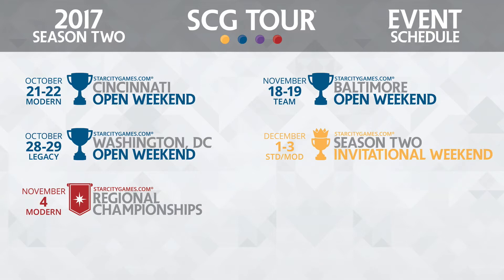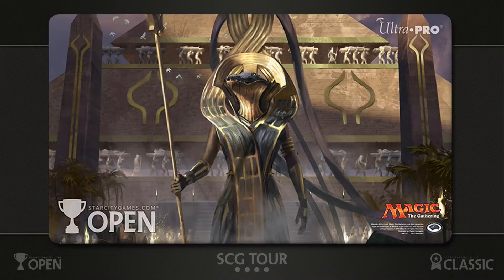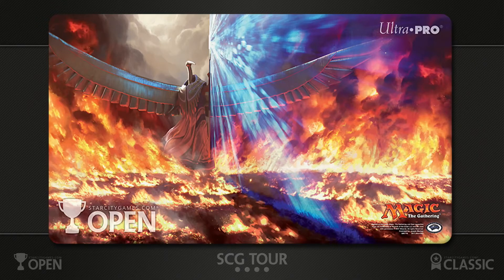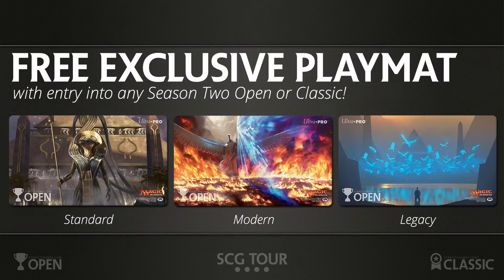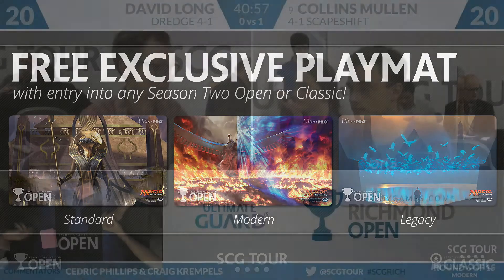When you play in our Standard Opens and Classics, you'll get play mats. For Standard, it's Bontu the Glorified in Invocation style. For Modern, it's Spellskite — my favorite artwork on the SCG Tour right now. And for Legacy, Daze for our Legacy Opens and Classics players. Free and exclusive play mats with entry into any Season 2 Open or Classic as they get ready for game two between David Long and Collins Mullen — Dredge versus Scapeshift.